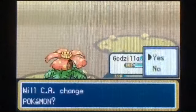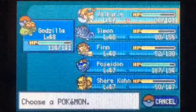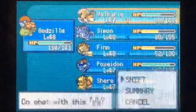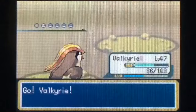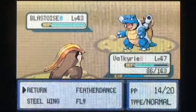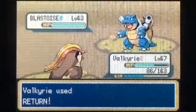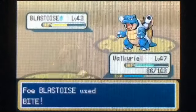I really hope this one will kill — please kill him. Good. Now we'll send out Venusaur and use Razor Leaf. There we go.